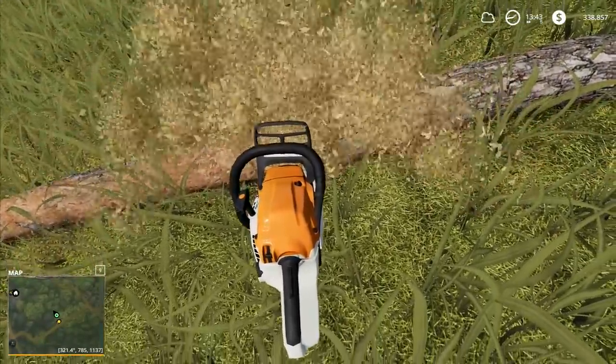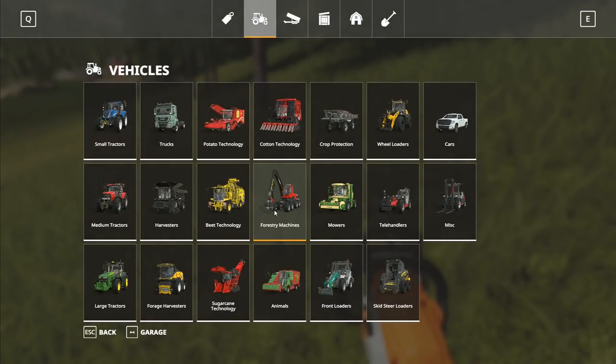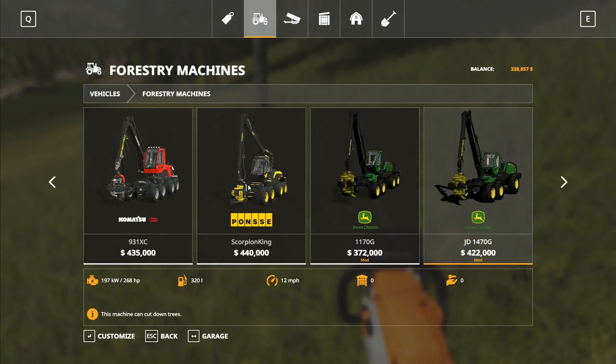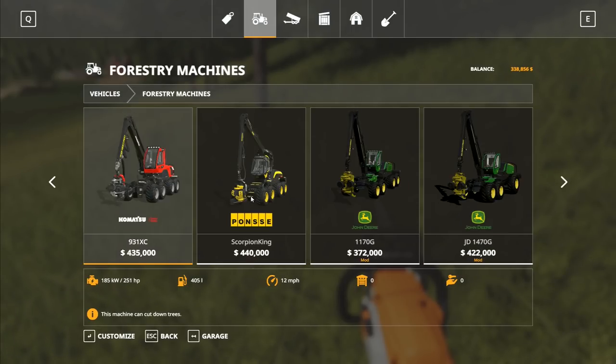Some people did ask why I wasn't going for the John Deere mod. What I've done is I've actually installed the other Tree Hub mods that are on the Mod Hub so we can just take a quick look at them. The one I'm after is the Scorpion King. Why am I not getting the Komatsu? Because there's a $5,000 difference in the price and this one's got a longer reach.